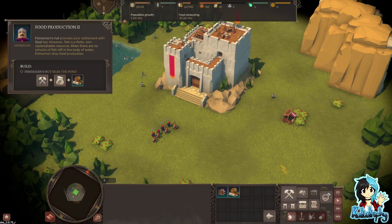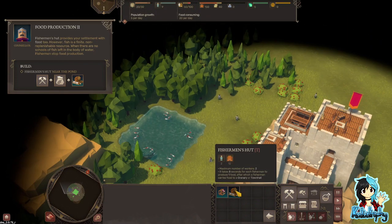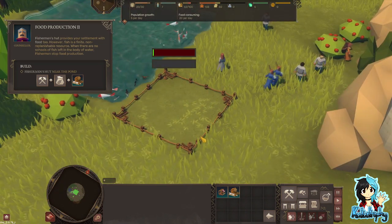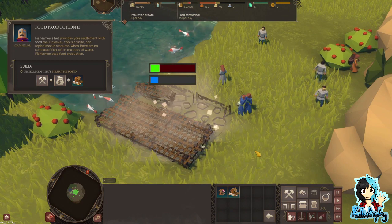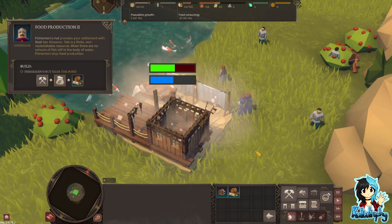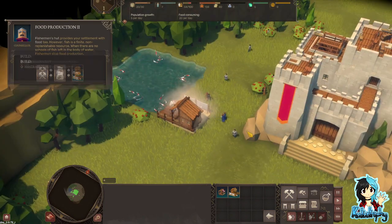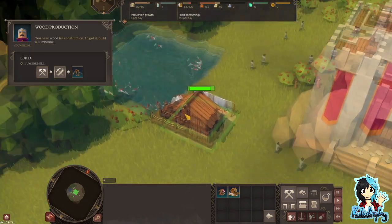Fisherman's hut near the pond. Same details but this time we're using this. We've got a set place to put it. Woman builder? Lady, I think you're not helping. Those look like a koi cart.